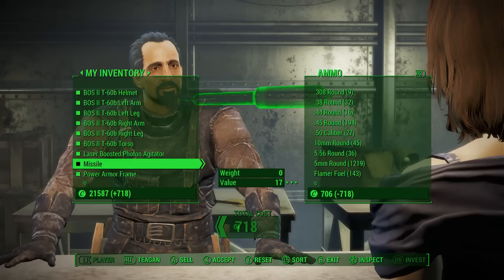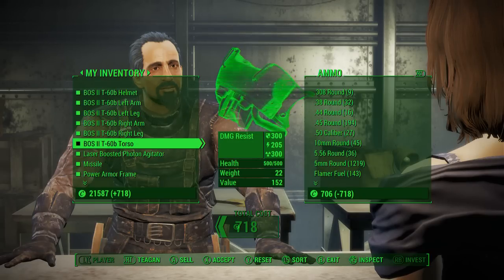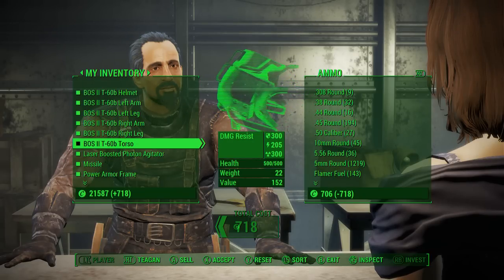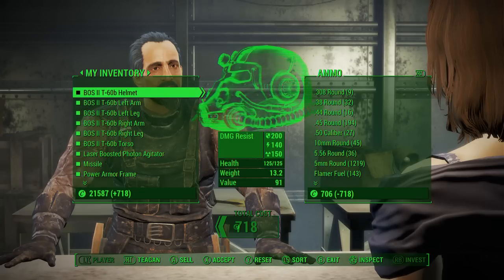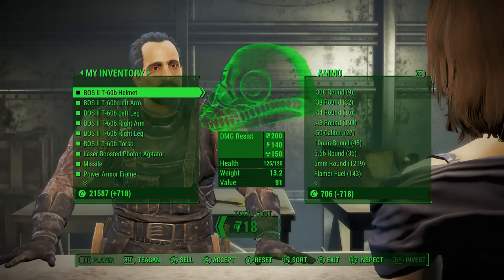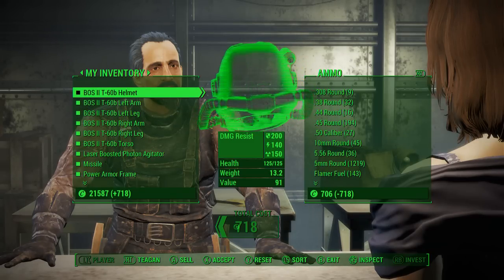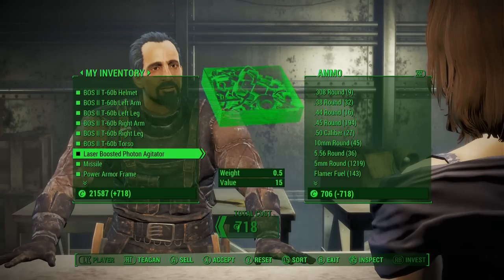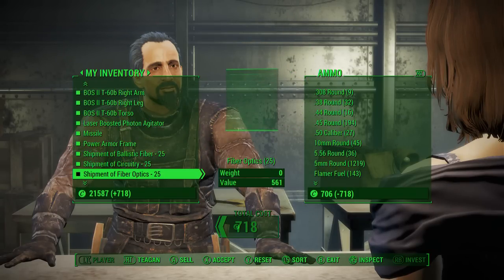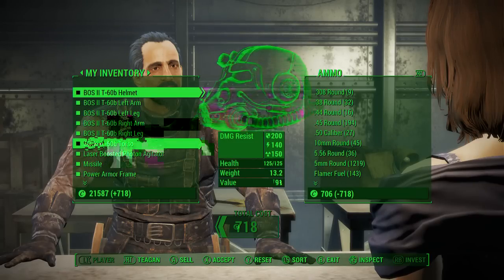Hey guys, it's Nick, we're back on Fallout 4 and I'm going to be showing you how to buy unlimited power armor and power armor frames — the exoskeleton. I already pre-did this here because I had some stuff to sell so I didn't lose money on this transaction. I'm actually going to get all of this money back. I was out exploring and decided to show you guys.